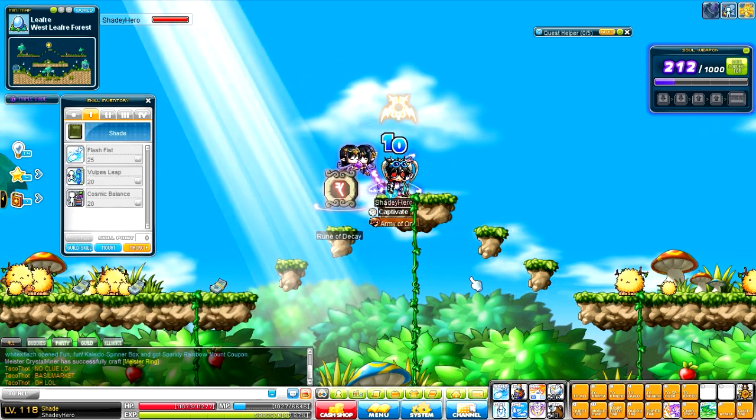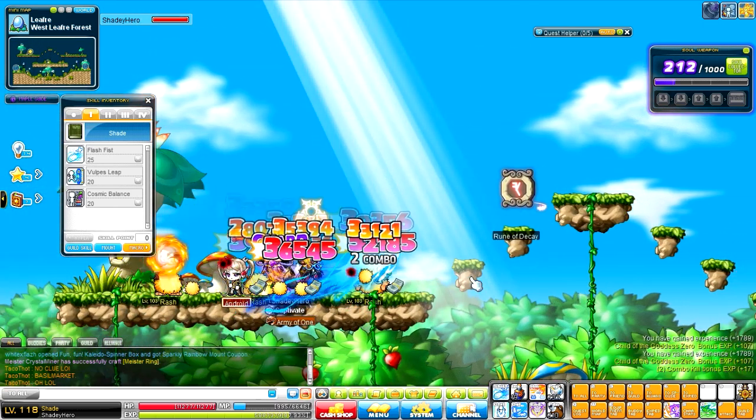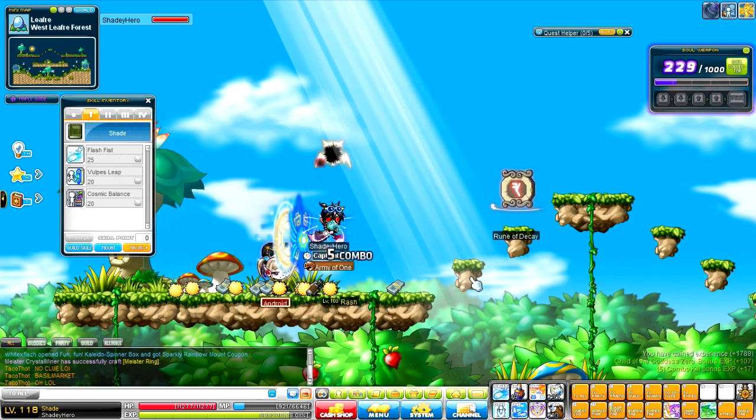First job, we have Flash Fist. How it works in the Shade class, slash Udenwall class, is you'll always have one main attacking skill, and except for first job, you'll have another attacking skill, which will usually have a cooldown.